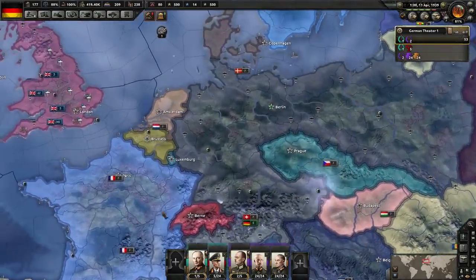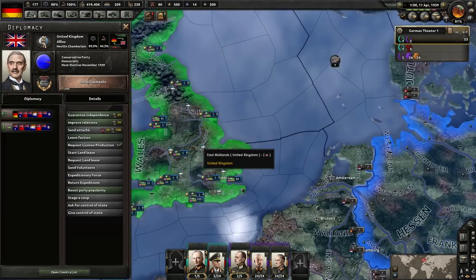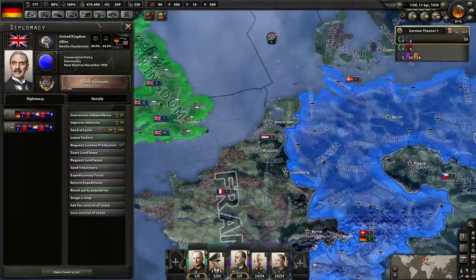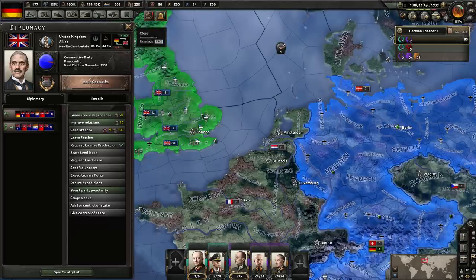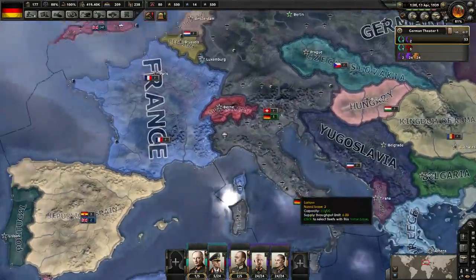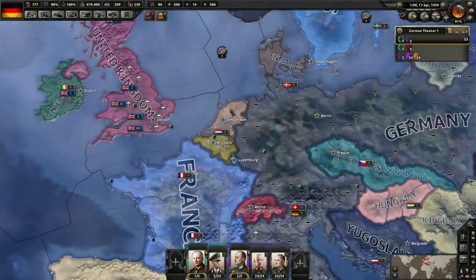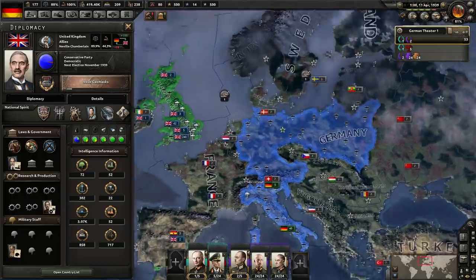So what happens is, when you declare war on Italy, and Austria, and Poland, and you've occupied so much land, you've caused so much world tension, and the UK is usually like, 'No, you can't join our faction - we don't like you because you've caused so much world tension.' But for some reason - look, generated world tension 100 minus 139. What is happening? I guess this is going to turn into a super video now, because I have the ability to take out all these nations and have the UK on my side, therefore World War II doesn't happen.